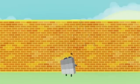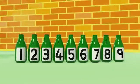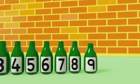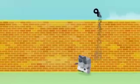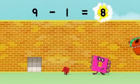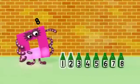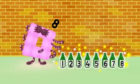Better move these nine before they fall. They're not safe up there. Nine green bottles safely on the floor. But if one green bottle becomes a dinosaur, there'll be one, two, three, four, five, six, seven, eight. Eight green bottles not safe on the floor.